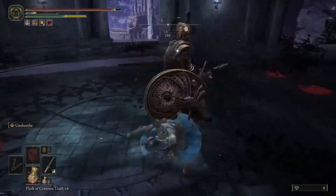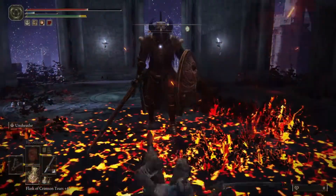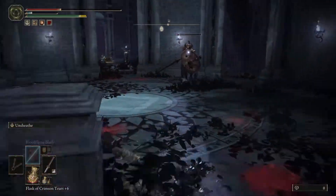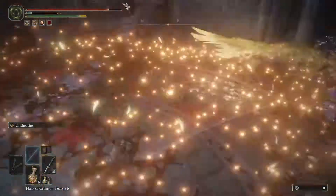When he does his flying attack, just roll forward at the last second, which will feel counterintuitive at first, but it works to avoid taking any damage. And then when you get an opening, get a few hits in on him, and that way you can defeat him.